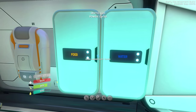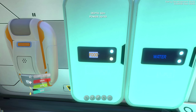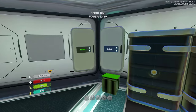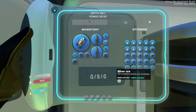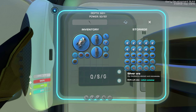Somebody told me you can actually change the color of the labels on lockers. Check it out - it's not very intuitive, but when you click on the locker to change the name, you can click this down here to change the color. I thought that was very cool. So we have our food locker, our water locker, and over here I built a couple more lockers - this one is for quartz, silver, and gold. I went out and collected a little bit more quartz and silver for today's episode.